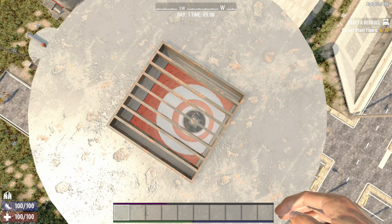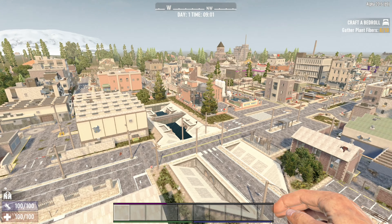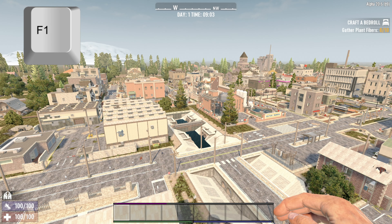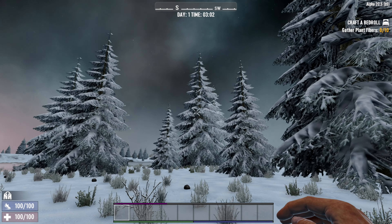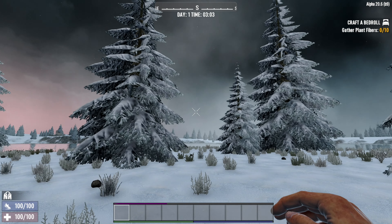We're going to press F1 and then type in DM, hit enter and F1 again to remove that and then we're ready to go. It's a bleak and cold world out here in Seven Days to Die on YouTube - I'm nearly a thousand subs, why not hit that button?